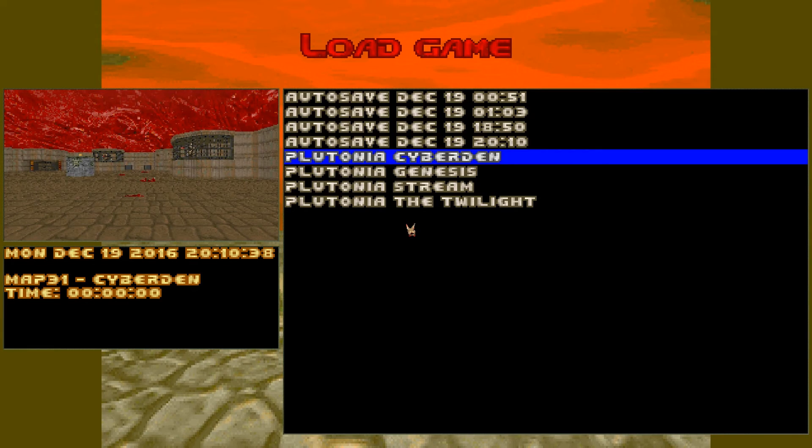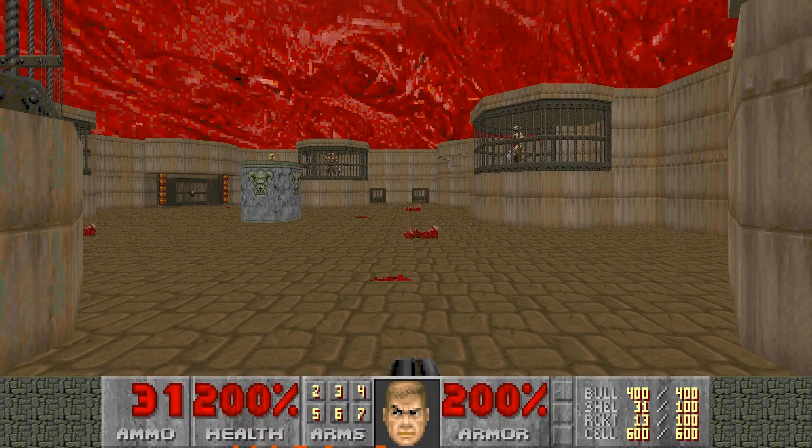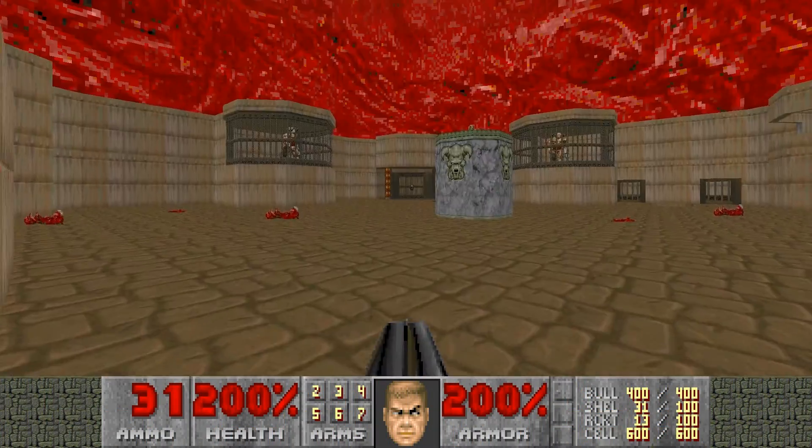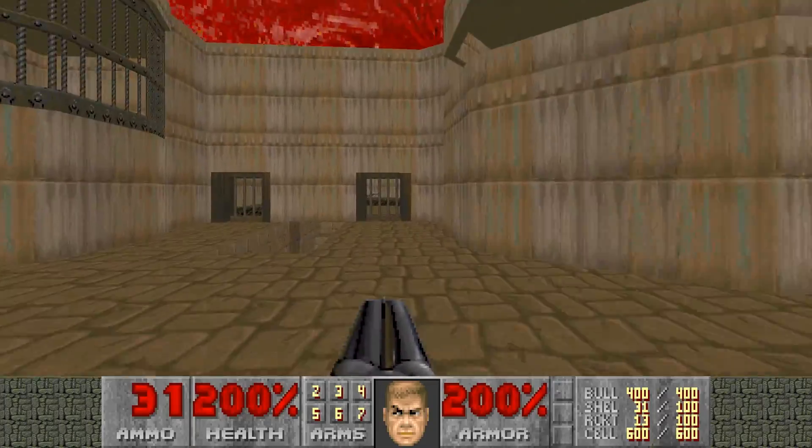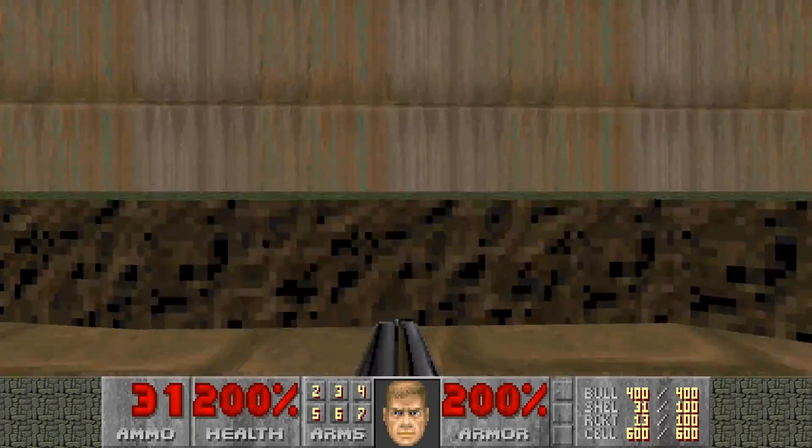Since there is no normal exit in this level, we'll go straight to map 32, which will be a pain in the ass itself. There's only 78 enemies, but lots of them will be Revenants, and there will be plenty of rockets to deal with them, so we won't worry about that too much.